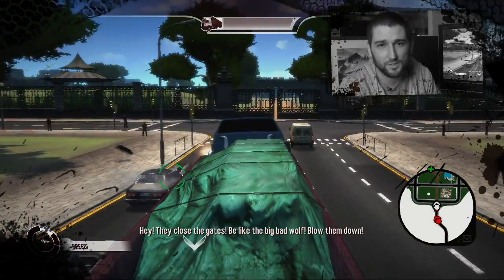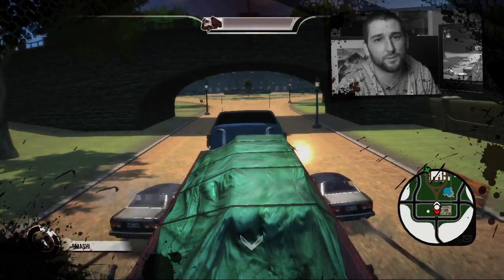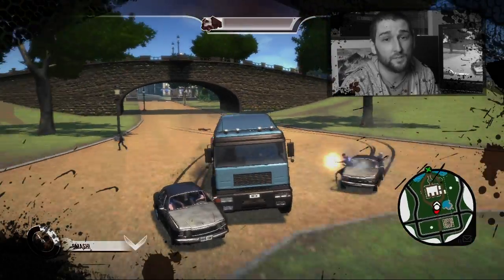To get away from the Romanians, we smash the gates at the entrance of the Parque de Cuyadella. This is one of the several landmarks that we've faithfully recreated in Wheelman's Barcelona. If you can think of any Barcelona landmarks, they're going to be in Wheelman.